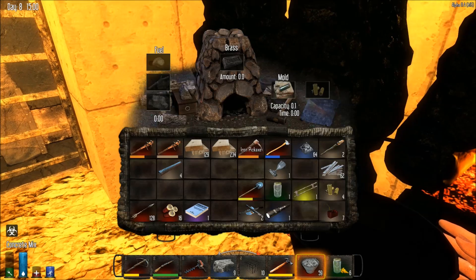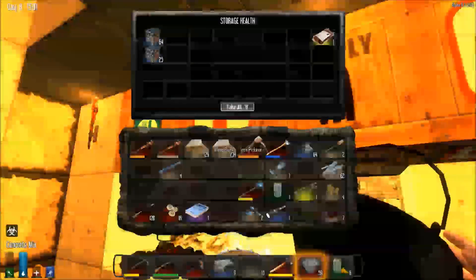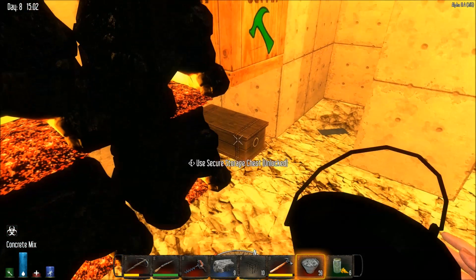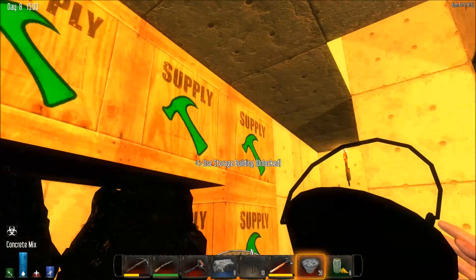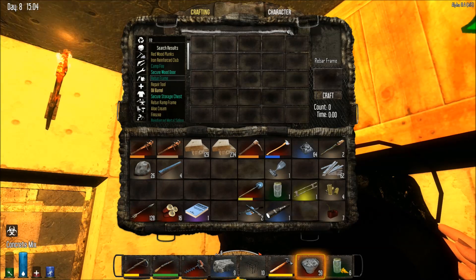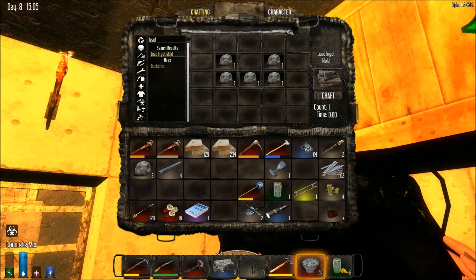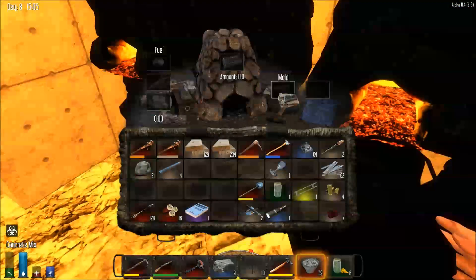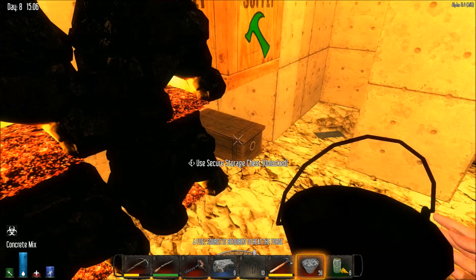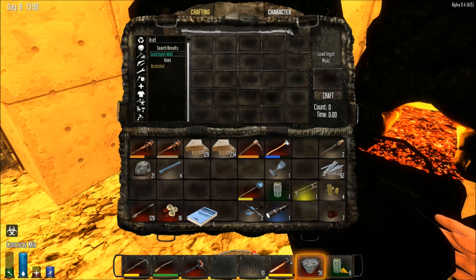I'm going to start making some shotgun shells. I thought I had a lead mold — I guess not. Okay, there's the clay. I guess I didn't make one before. Well, we have one now and that's what matters. So yeah, we're going to start mass producing shotgun shells. 70 minutes — this should work to get me started at least.